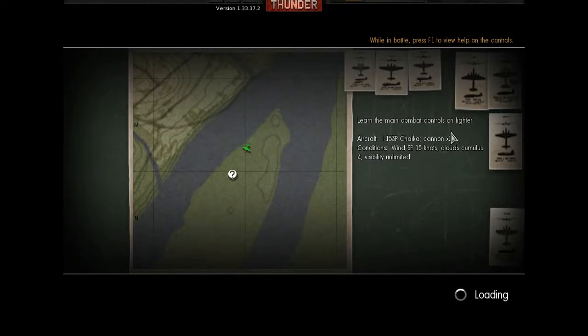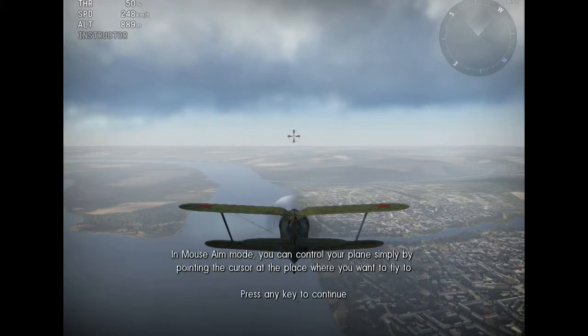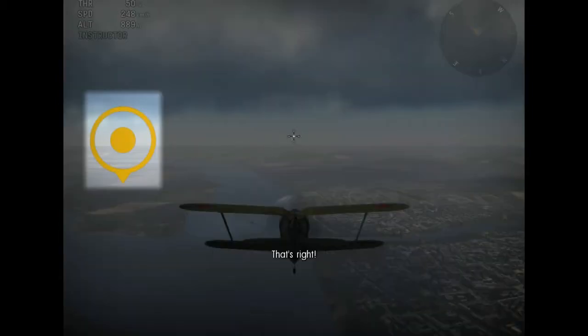Alright, learn the main combat controls in a fighter aircraft. I don't know, blah blah blah. Welcome to part one of the basic tutorial. In mouse aim mode, you can control your plane simply by pointing the cursor at the place you want to fly. Wait — am I Russian? Holy shit. But I'm choosing as a German. Ah, never mind.